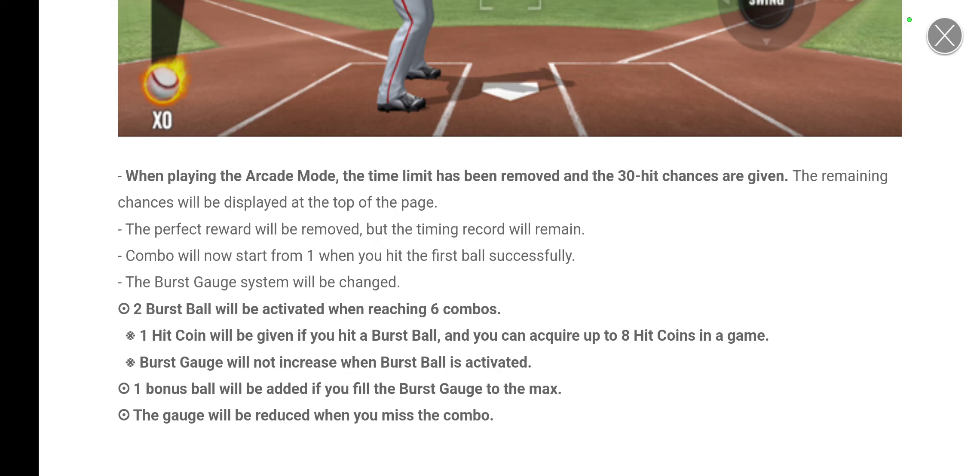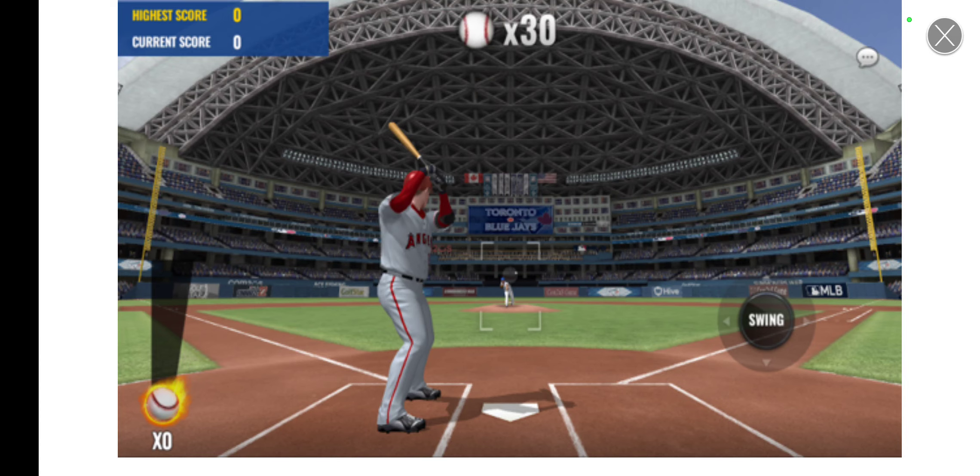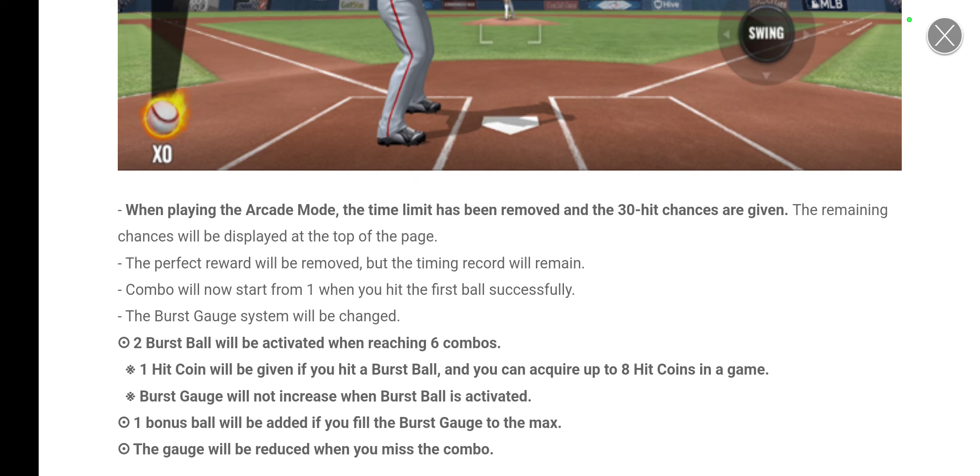One hit coin will be given if you hit a burst ball, and you can acquire up to eight hit coins in a game. If my math is correct, if you hit all 30 in a row that's five intervals of six, giving up to 10 burst balls. If you hit eight of those, you get eight hit coins max per arcade game. Most likely you're not going to hit 30 in a row, so on average you'll probably get around four to six hit coins per game.